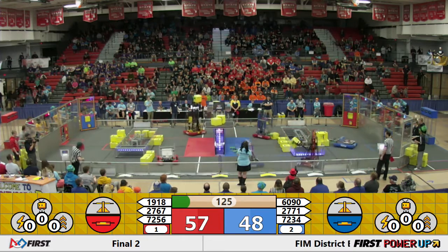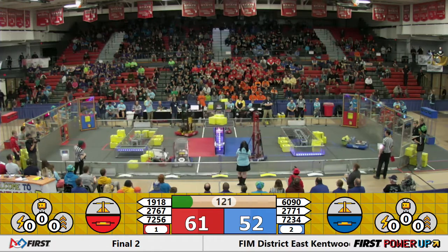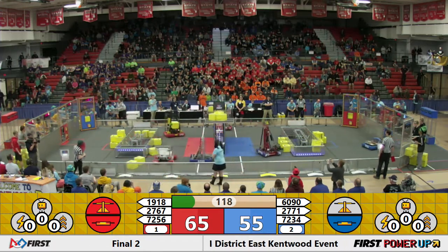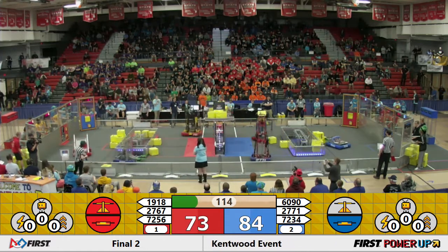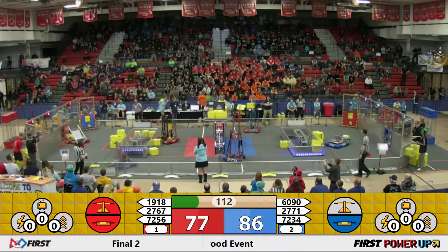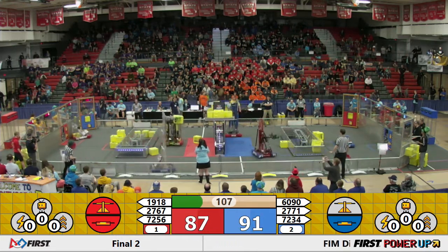60-90, wasting no time putting a cube up top. Strikeforce also going for it. NC Gears piling a cube too. It looks like we are going to have the balance on the red side. Strikeforce dropping another cube in there. Each team with a couple cubes in their switch. Blue Alliance filling the vault, Red Alliance filling the vault.